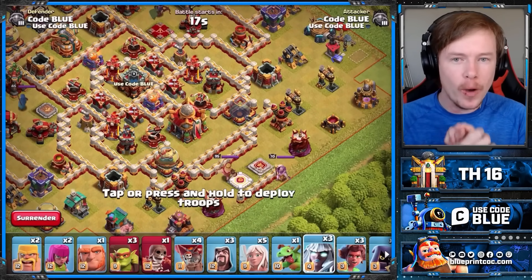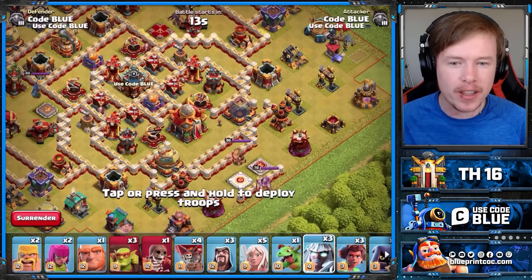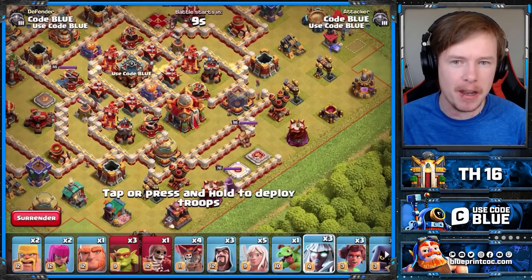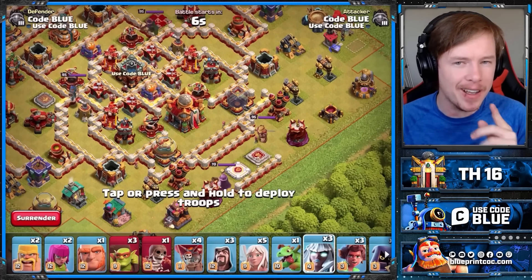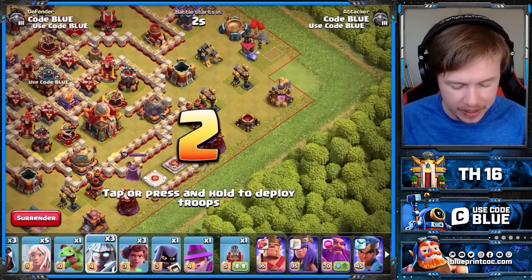Zap Titan on a box base - we're trying to Flame Flinger the Town Hall at all costs. But have a look at this. This is an anti-Flame Flinger Town Hall. We have two ground bows and a king in the area. But despite this, are we still going to be able to Warden Walk it? I said Warden Walk it, I meant Flame Flinger it.